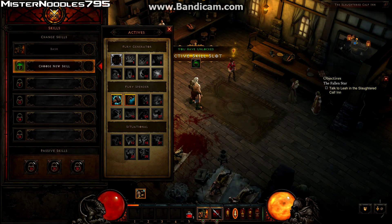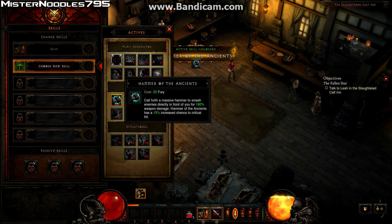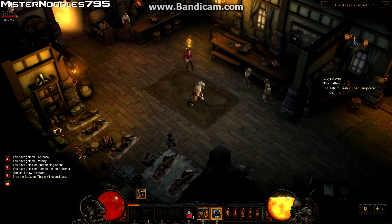So here we are — got a new skill: Hammer of the Ancients. It calls forth a massive hammer to smash enemies directly in front of you for 180% weapon damage, and it has a 15% increased chance to critical hit. There's also a threatening shout option, but I'm going to use Hammer of the Ancients because it's badass.